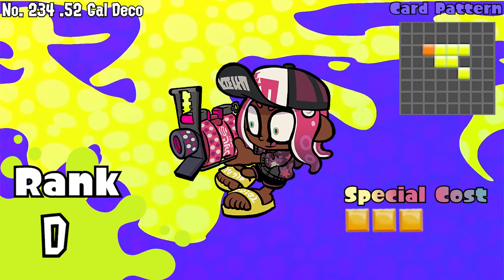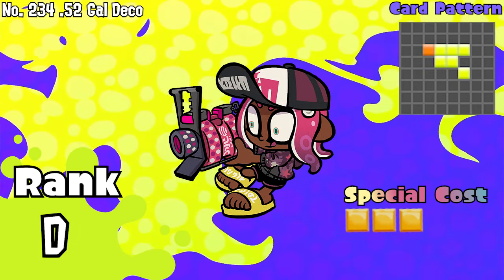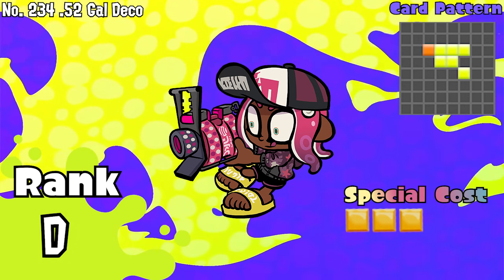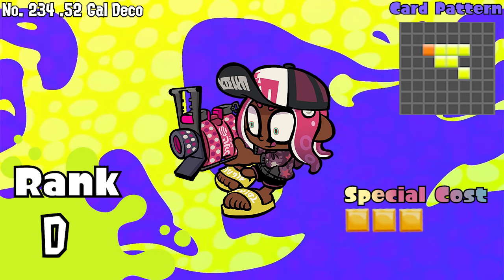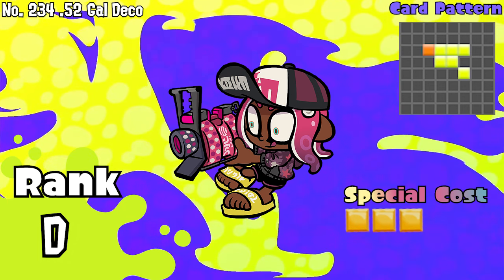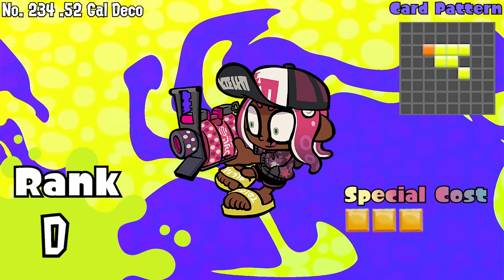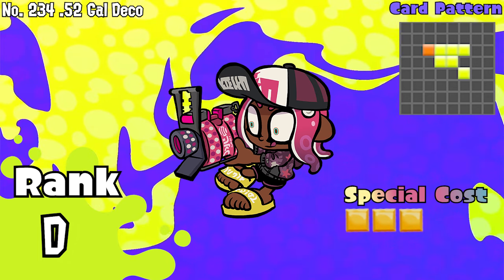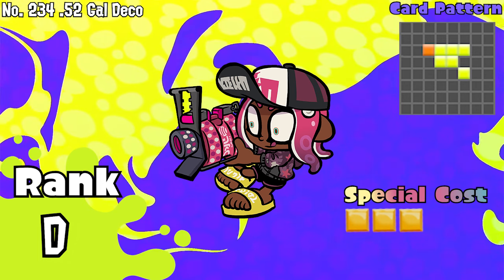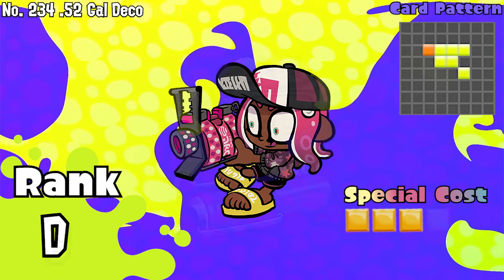Number 234, the .52 Gal Deco. Starting off with the nearly best shooter in the game is the .52 Gal Deco in card form. Unlike its vanilla counterpart, it seems like it's an almost better slosher card. Yet it's very niche in terms of cornering in between spots like how slosher does, usually not formidable enough to pair well with Squid Sisters or even Goo Tubers. .96 Gal is your best bet if you want something longer and a bit similar. It's flat out D tier.